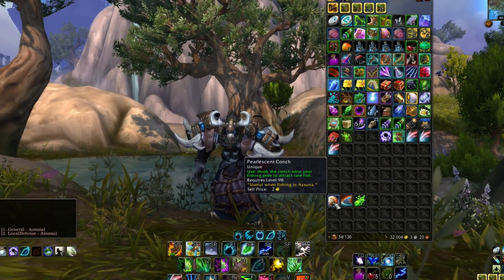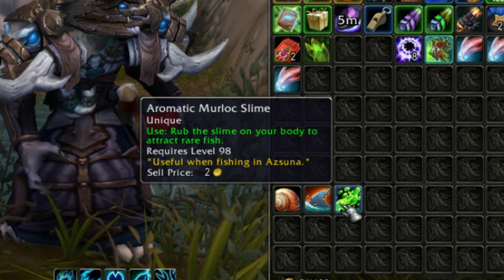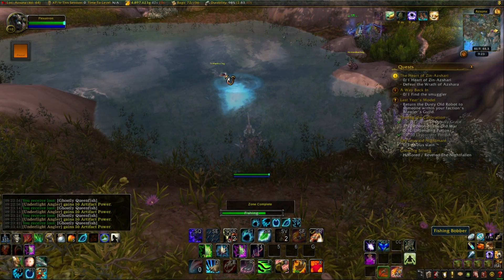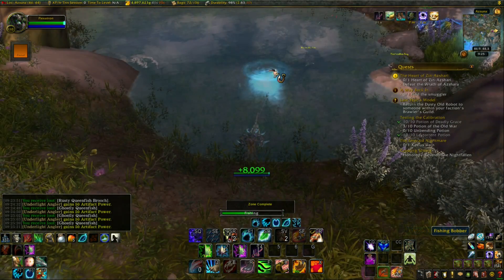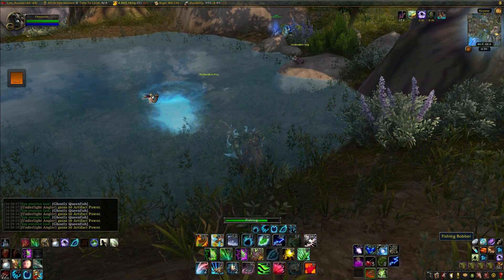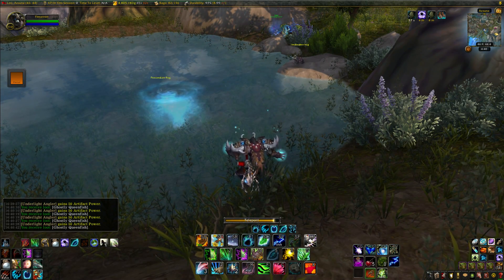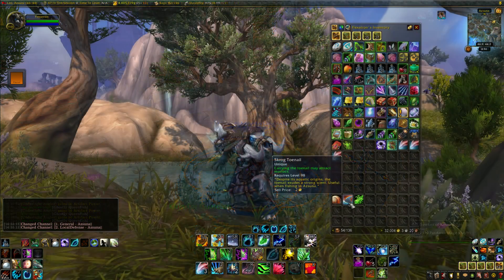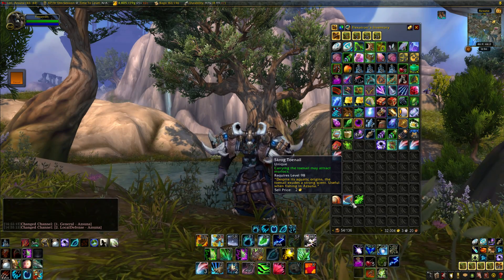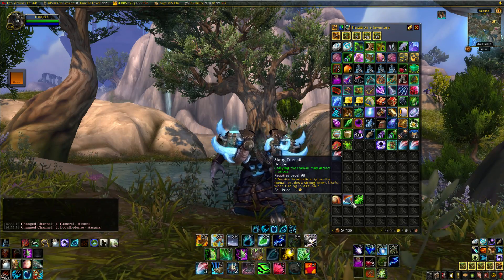One last thing you can do — and this may be speculation, but I do it anyway — is to catch all of the other Azsuna rare bait and leave it in your inventory. Each zone has 3 rare baits that you can fish up. The idea is that if you have the other bait in your inventory, your chances of fishing up the broach are increased. I can't say if this is 100% true, but from my experience it does seem to be the case. The other 2 baits are the pearlescent conch and the scrogg toenail. Normally the scrogg toenail disappears 2 minutes after looting it and spawns a murloc, but if you hearth to Dalaran before that happens, it stays in your inventory and the timer disappears. I also have the aromatic murloc slime in my inventory just to cover all my bases — you get this from that murloc spawn. But like I said, this could all be conjecture, so I don't consider it 100% necessary. That said, I would still recommend doing the toenail reset because you don't want combat interrupting your brooch farm.